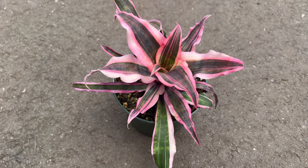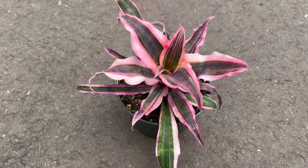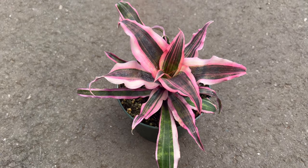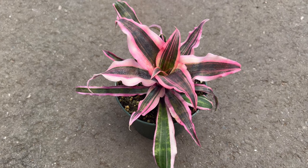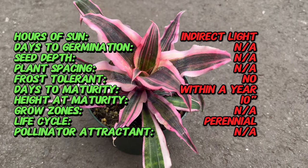Cryptanthus Red Baron belongs to a genus commonly known as Earth Stars, due to their star-like rosette shapes and ground-hugging growth habit. It is a hybrid cultivar of the Cryptanthus genus, which is part of the Bromeliad family. Cryptanthus species are native to Brazil, where they grow on the forest floor, thriving in the humid tropical environment.